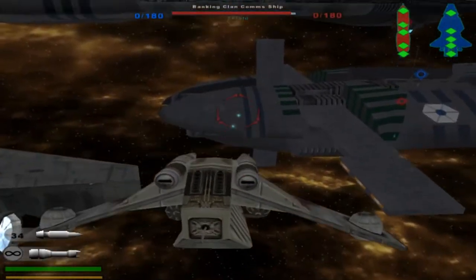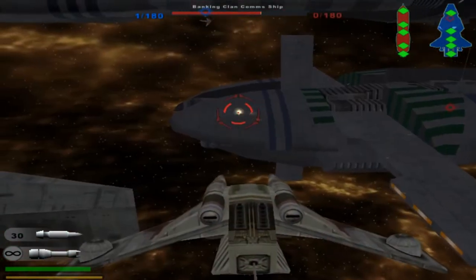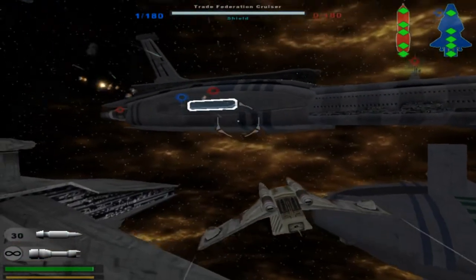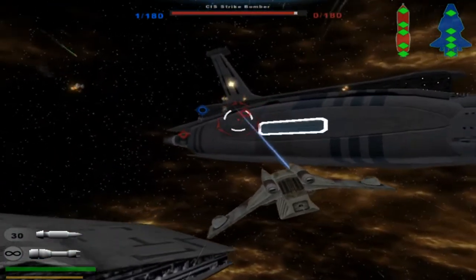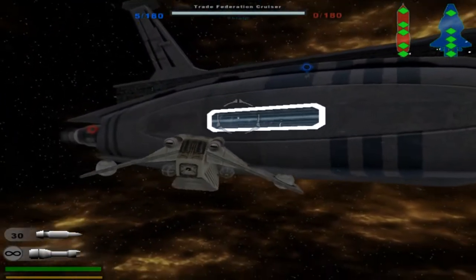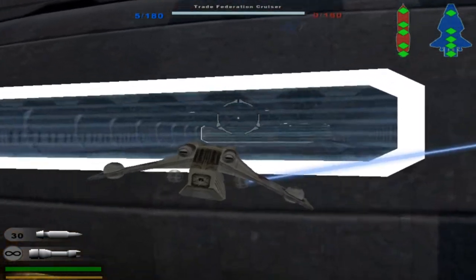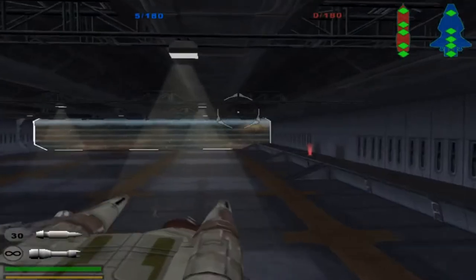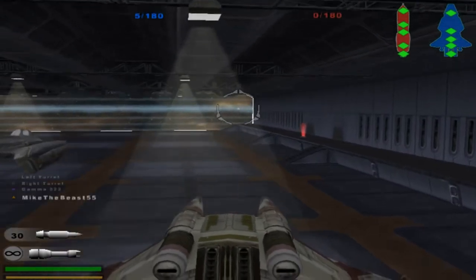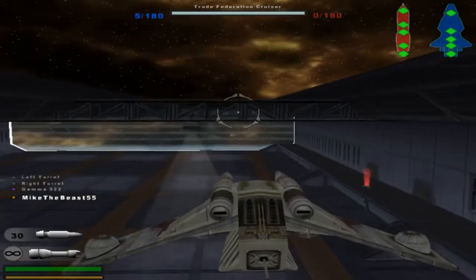Alright, let's go. We're gonna land in the hangar there but we're just gonna waste a few of these first. It's 1-0. We already killed one of them. Here we go, drop those two off. Let's fly a little bit more in if we can.